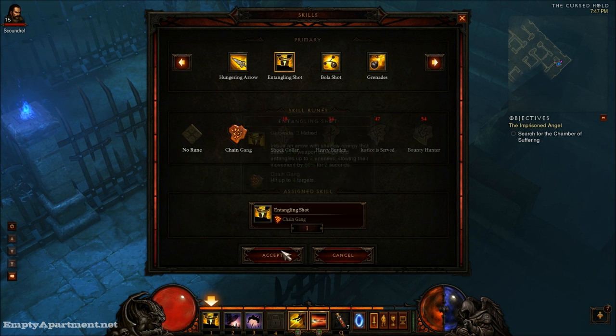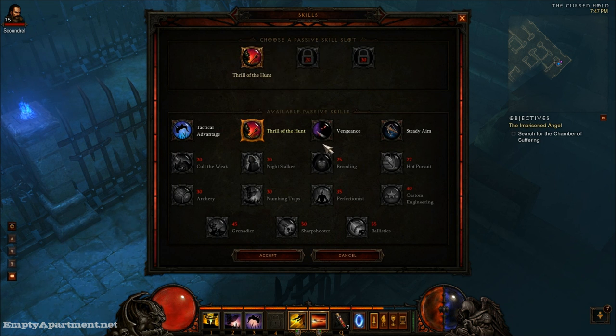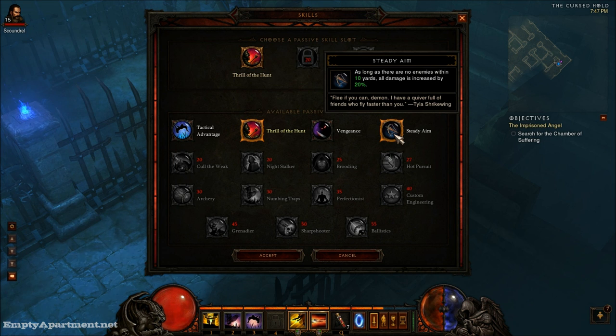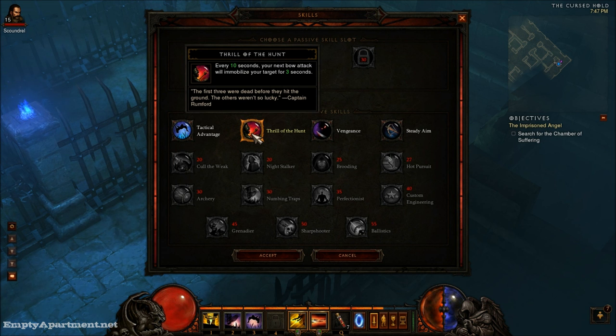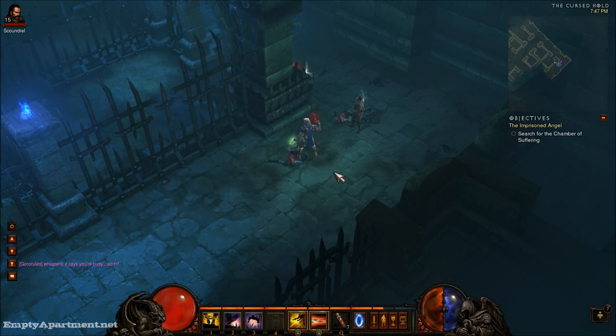So it'll actually hit four. That's usually the one that I run with. You also have passive skills, which give you different bonuses to your stats, or different stuff like immobilizing your targets. So there's a lot of options here for customization.